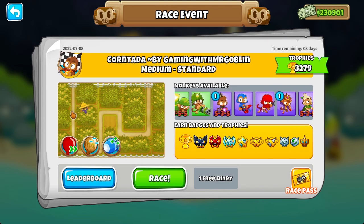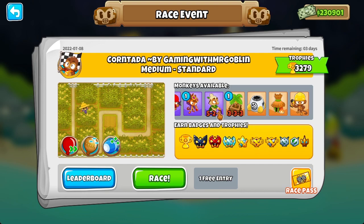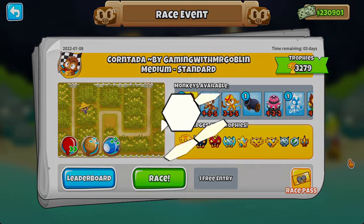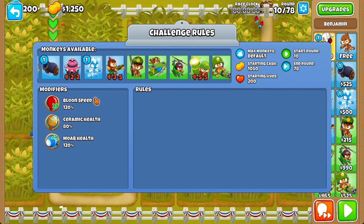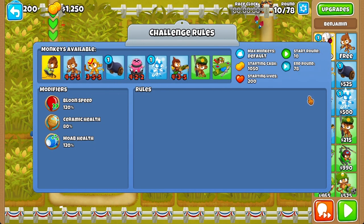It seems to be a pretty normal race, which is nice after a pretty long run of the anniversary race events, except for the fact that we have one farm, which I hate. But either way, let's see what we can do with this. So we have rounds 10 to 78, which is quite a lot. And with 120 balloon speed and more health, with a trade-off of 80% ceramic health, which in other words means almost nothing. But with quite a number of tower restrictions, we kind of have to play this carefully.